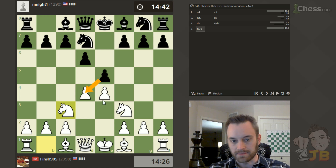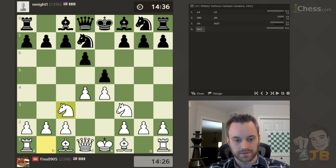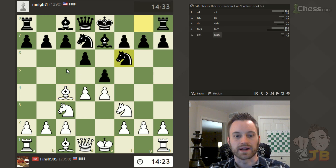Black could take me, but I'll take back with the knight if they do so. I'm looking to get my bishop to c4. This is the Hanham Philidor. So Bc4. Black can play Nf6, get ready to castle — then often they play c6 and put their queen on c7 and try to have a flexible structure.